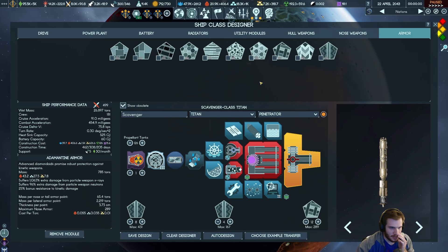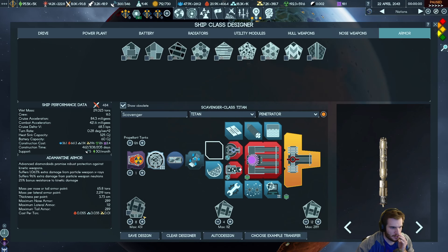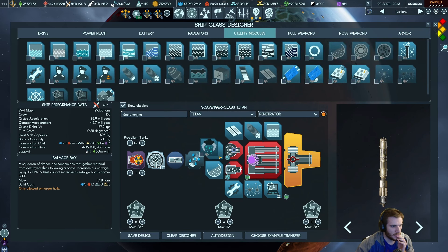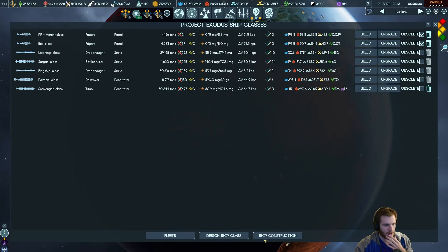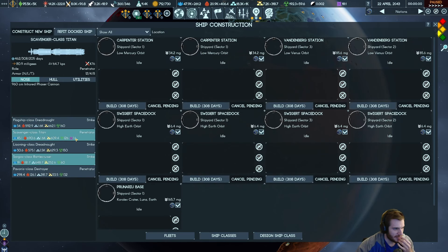Let's get the adamantine armor here. I also need to drop that bridge for now and throw in our utility module. All right, this is the Scavenger Titan Class — technically it's a penetrator. We will save it and we're going to try to make some of those. 1.6 exotic, 126 of those.